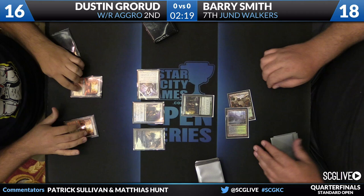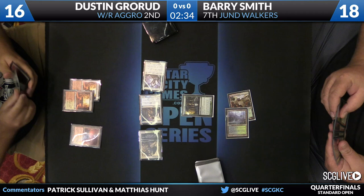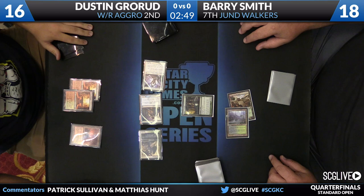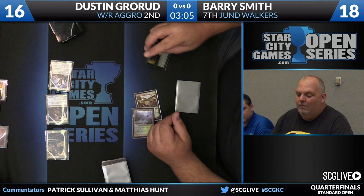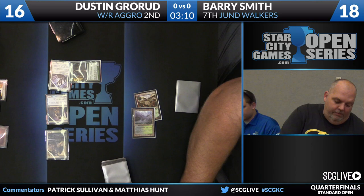He's going to get some help here — that's Sylvan Caryatid as his play for the turn. That will wall up against one of these 2/1 ground pounders, but he's still looking to take three this turn. Something working in Dustin's favor for the matchup: no copies of Polukranos anywhere in Barry's list. That's the best card that Jund-type strategies have against a deck like Boros beatdown. Barry's only got Xenagos, which is much less powerful here. Barry looks like he's tanking on the block — he's a little short on mana. He's not sure he wants to risk the Caryatid to any trick Dustin could have. The only trick that could ruin Barry here is Boros Charm giving a creature double strike.